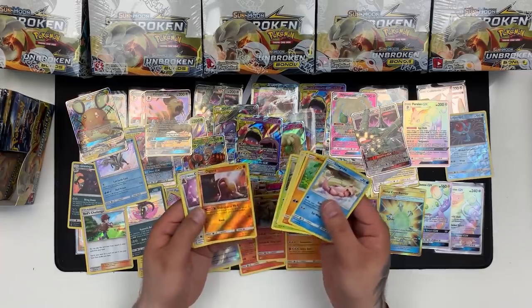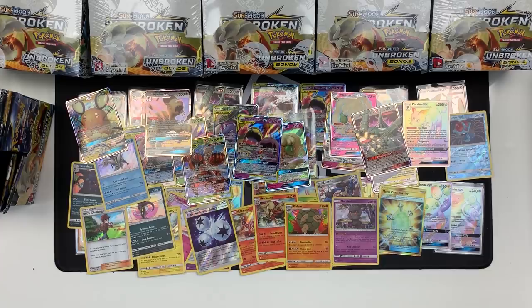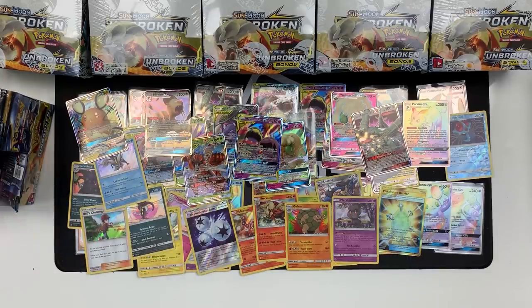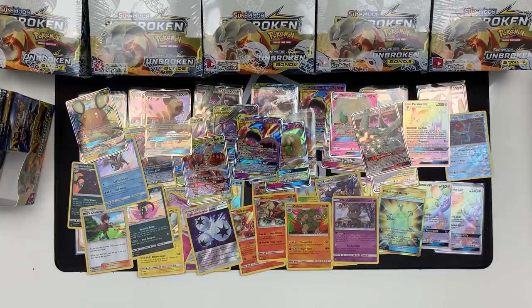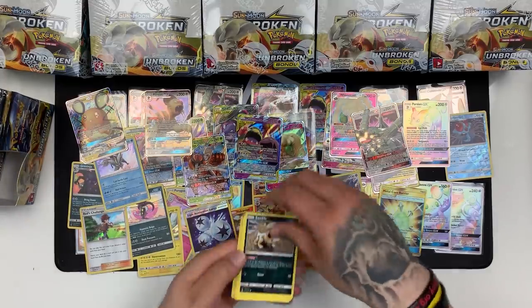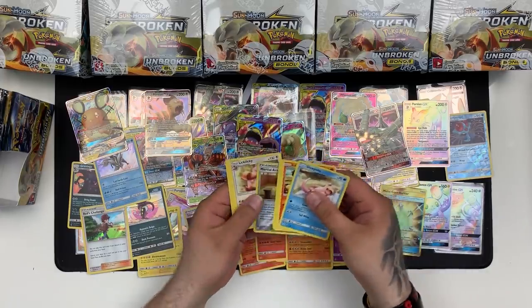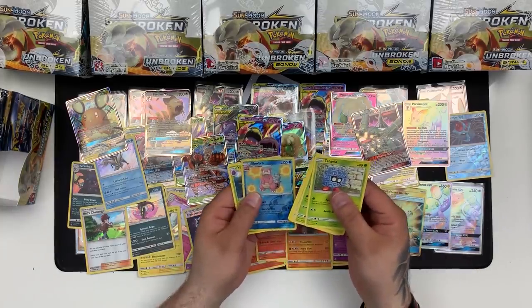We've got Malamar and another Sharpedo. Like some of these Holos are rarer than GXs — but not as much price-wise, which is weird. We've got Diglett, Alolan Dodrio. There are very few occasions where Holos beat the price of GXs, but they can be just as hard to find. Like the Marshadow or the Golem among the ones we've pulled. We've got a Welder and a Wigglytuff. Weezing and Ekans. Darmanitan and Tangela. Purugly and Dodrio. Lickilicky and Martial Arts Dojo.